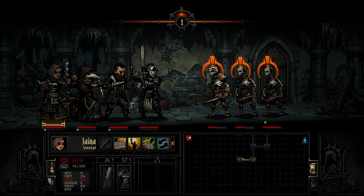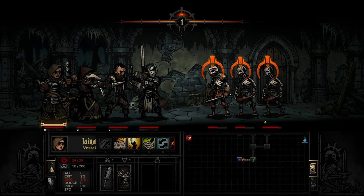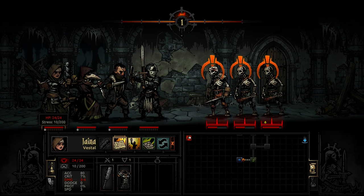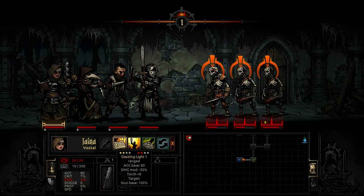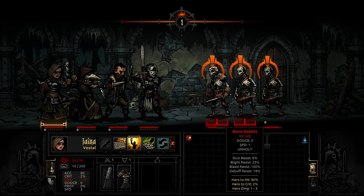He got a crit and his stress went down — when you do really good things or are very fortunate in battle, your stress lowers, and when things go badly your stress heightens. So I'm sure we'll see the effects of that later on. This girl, Gina — the Vestal: judgment heals self. Oh, that's an attack that also heals her, that's awesome. But she's not damaged so it might be a waste. Divine comfort, party heal, dazzling light stun, torch plus six — let's do dazzling light to stun one of these guys.